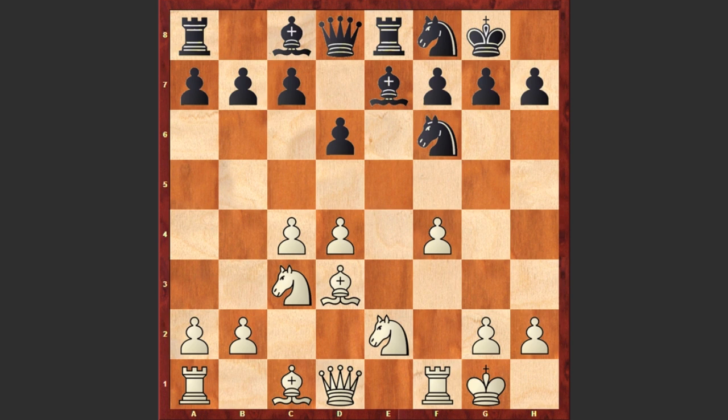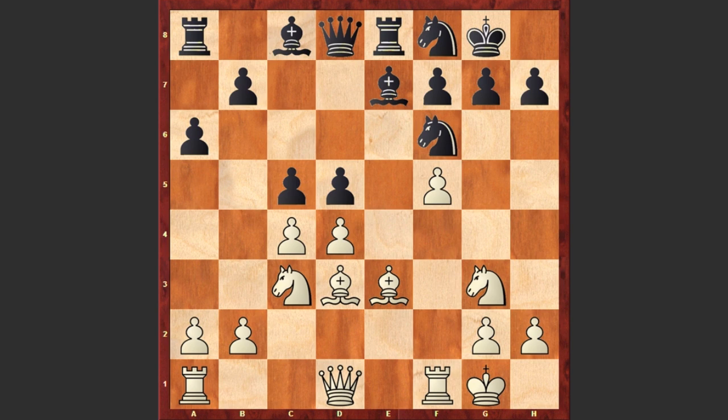Nf8, and here comes the f5 move, which is controlling the e6 and g6 squares and not allowing the Knight and Bishop to breathe. Then d5, Ng3, c5, Bd3.